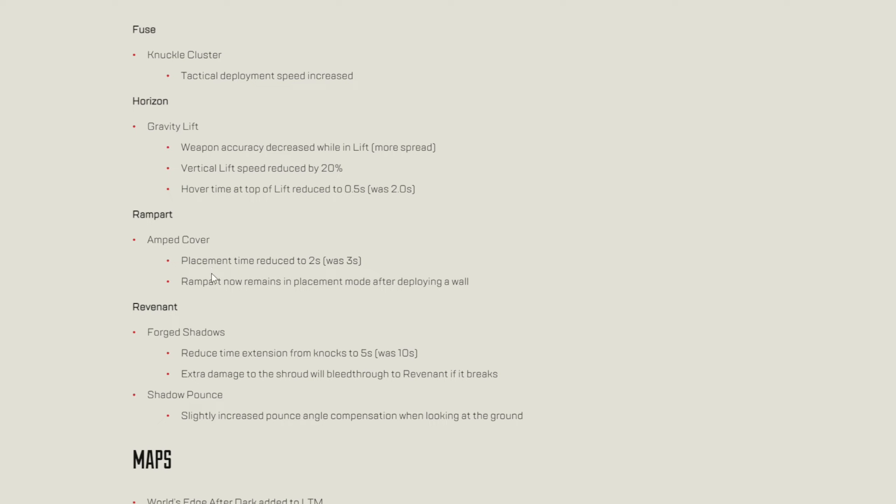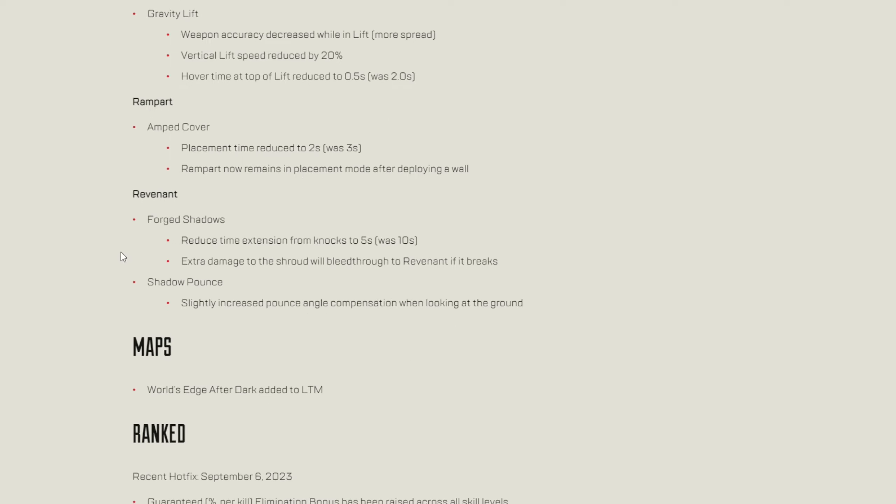Rampart — Amped Cover: place time reduced to 2 seconds, was 3. Rampart now remains in placement mode after deploying a wall. Revenant — Forge Shadows: I'm happy to see this because although it was very good, it was very broken. Reduced time extension from next to 5 seconds, was 10 seconds. Extra damage to the shield will bleed through to Revenant if it breaks. Shadow Pounce: slightly increased pounce angle and compensation when looking at the ground.